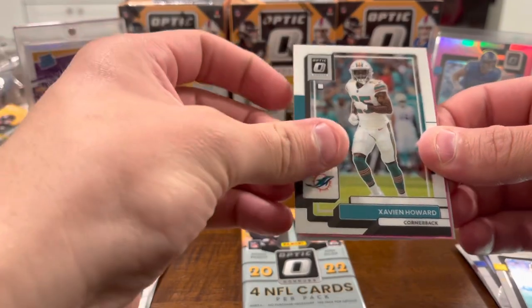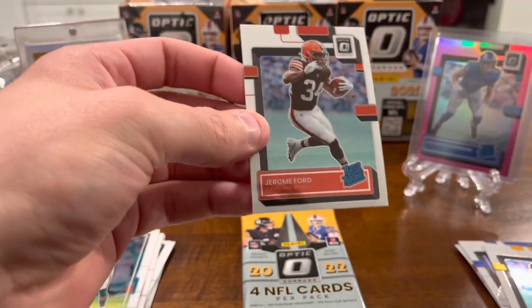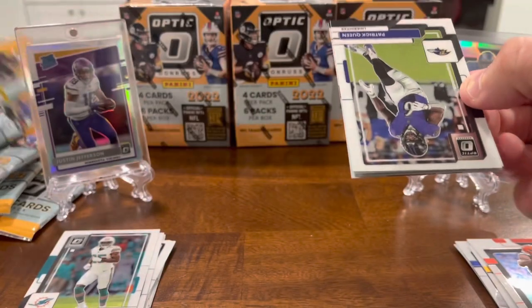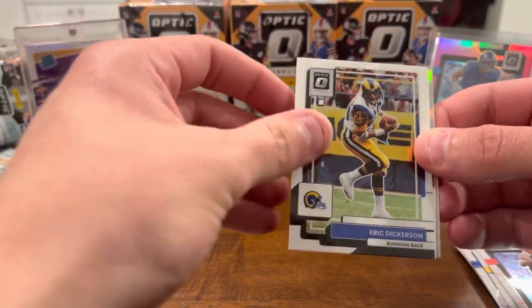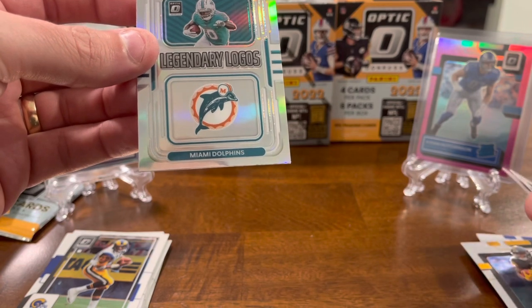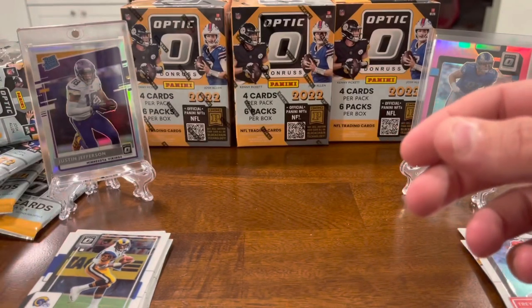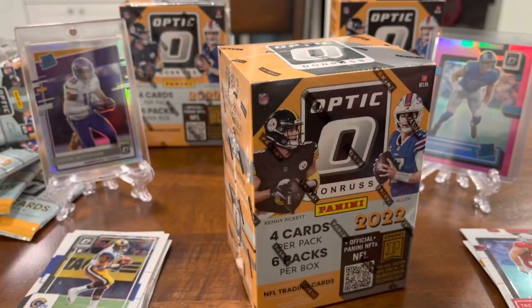Javante Williams, Howard, Pierre Strong Jr. for the Patriots, and Jerome Ford for the Browns. That Burrow card's cool but these are kind of rough. Another holo — maybe Patrick Queen — Tyreek Hill Legendary Logos, cool card. Then Trey McBride base rookie. Six base rookies, George Pickens a good card I guess, cool Legendary Logos. I'll sleeve and top-load that Burrow for sure, but yeah — the mem card is there.